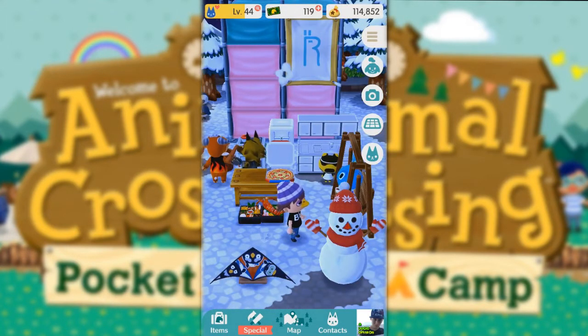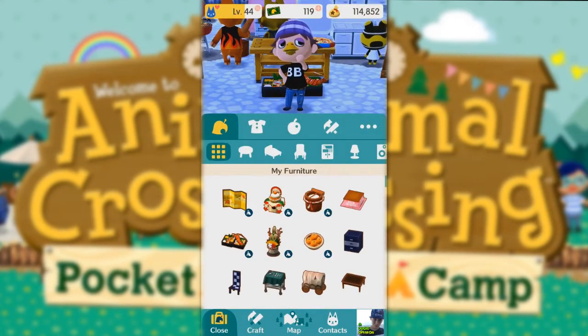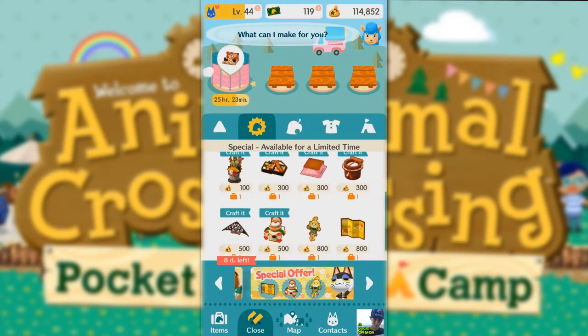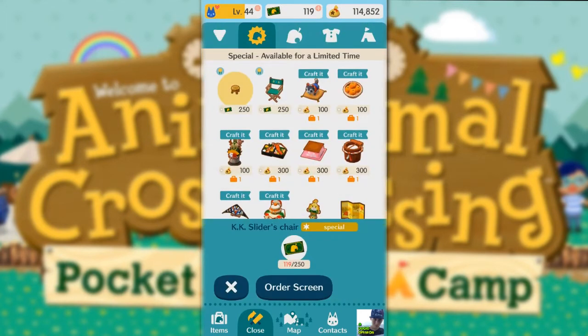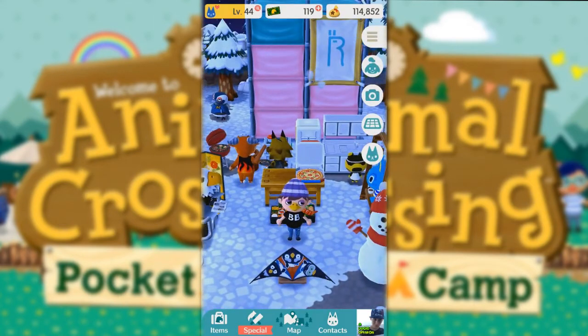There's some weird New Year's items, and they're all weird, but I got them all. As you can see over here, my items. Go to crafting — this is all the special stuff. You can see I have one because it's the little briefcase. The orange briefcase says it has one. These don't count, these are always here, but yeah, I got all the special stuff. I just like collecting it.